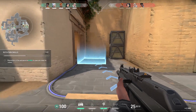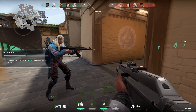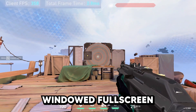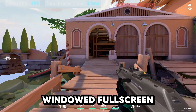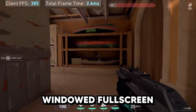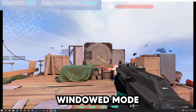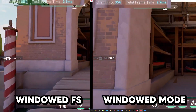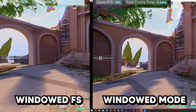Moving on to Valorant benchmarks, I ran benchmarks in the range following the same path under the same conditions for consistency. Starting with windowed fullscreen mode, we were consistently getting around 360 fps with some noticeable drops here and there, though the input response was pretty good. Moving to windowed mode, we were getting around 390 to 400 fps, but with the fps dropping quite a bit here and there, and the input response being more or less the same as windowed fullscreen.